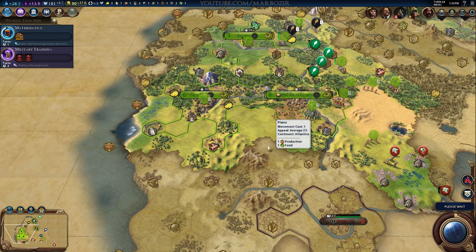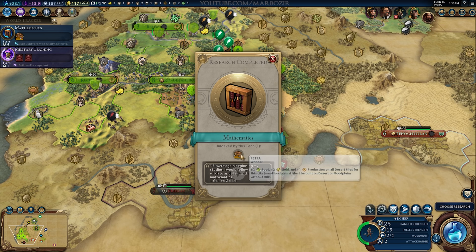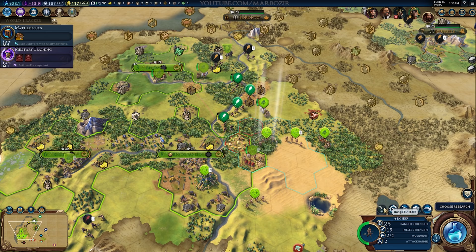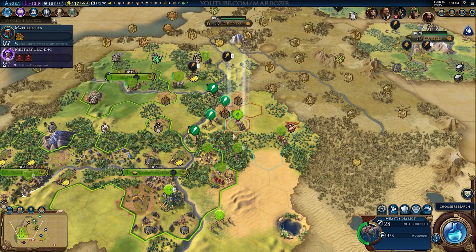We are also about to get Mathematics, which unlocks everyone's favorite Civ V wonder, the Petra — and it's still just as good in Civ VI. It still adds yields to desert tiles and does require floodplains to build. I'll actually be able to research Stirrups next, which unlocks Knights. I already have the Eureka boost for that because we got it from the Great Scientist. My plan at this point was to get some stronger units and then declare war on Monty again, and the Knight is the first medieval era unit I can unlock.